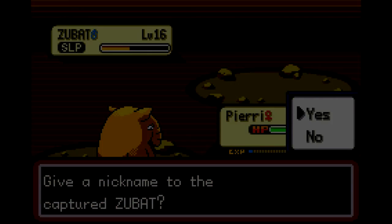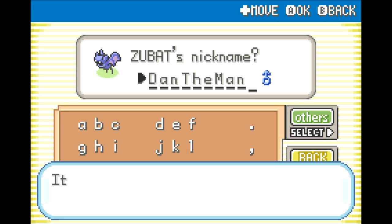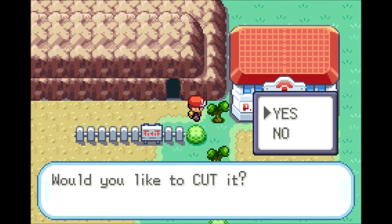Give a nickname to the captured Zubat — indeed I will. As suggested by Daniel Solman, this is going to be Dan the Man. My streak of never losing a Pokeball continues. Let's just get out of here for the time being — the tree magically grows again, so I'll cut my way through it.